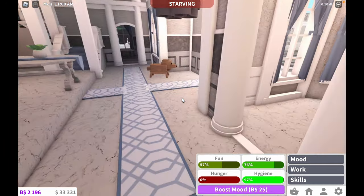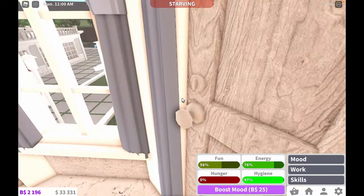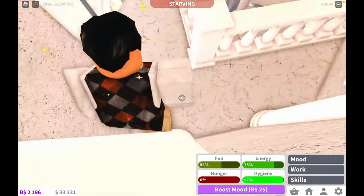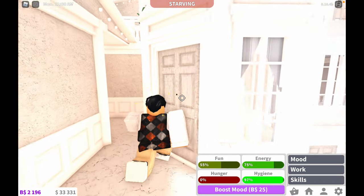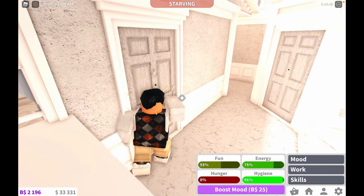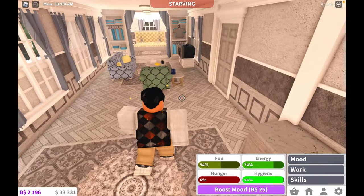One thing I added was a guest house. If we come up here, the second floor of this expansion is actually a guest house. I was thinking of maybe adding a door here so there could be two staircases, but I'm not really sure. There's a little balcony here that I don't know what to do with, so it's just kind of sitting there right now.